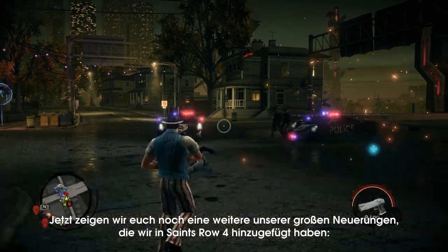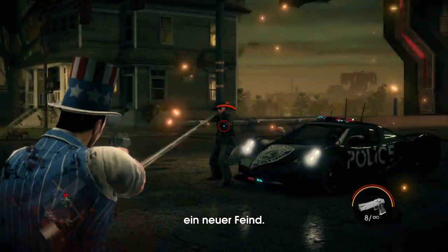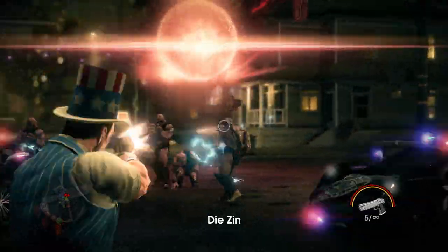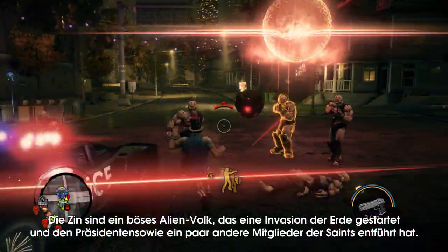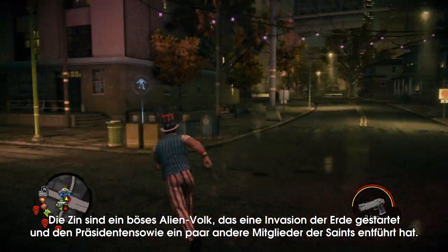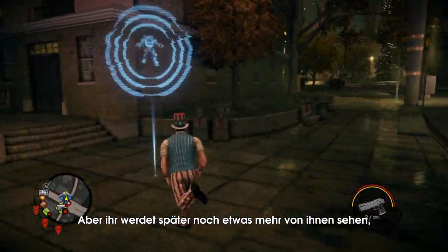And now we're going to show you another one of the big additions we've made to Saints Row 4. It's our new enemy type. Meet the Zin. This is an evil alien race that has invaded the earth and abducted the president along with other members of the Saints. You're going to see a little bit more of them as we continue on as well.